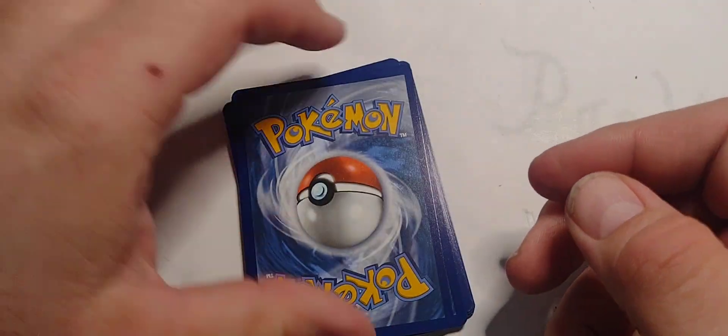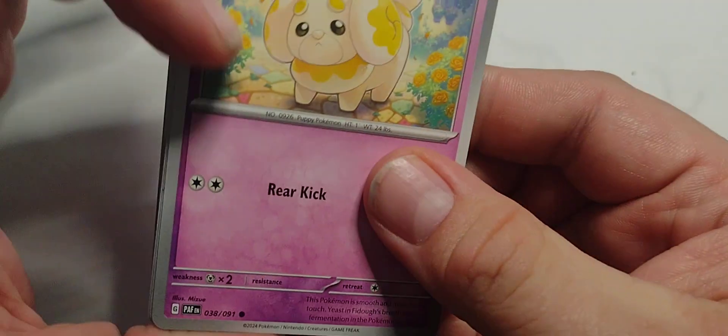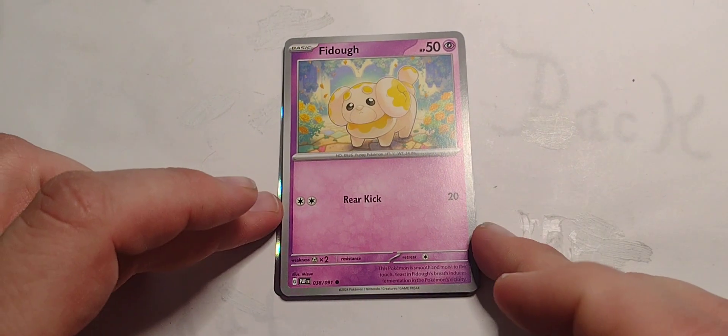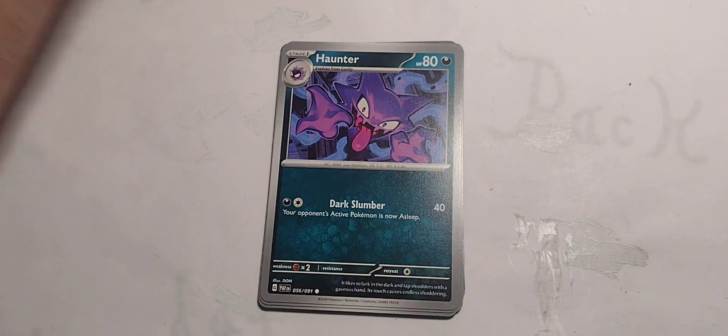There's the code, thanks for stopping by. Let's see, might as well get the basic Psychic type. Didn't mean to throw it like that, but there we are. Alright, starting off — Fido. It's a 50 hit point Psychic type. Two colors for Rear Kick 20. That's all you need to know.